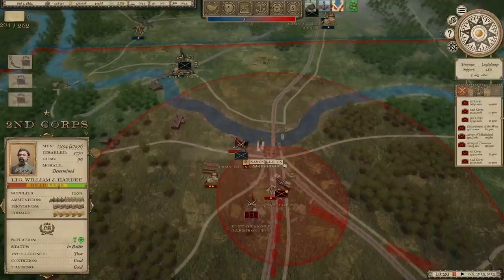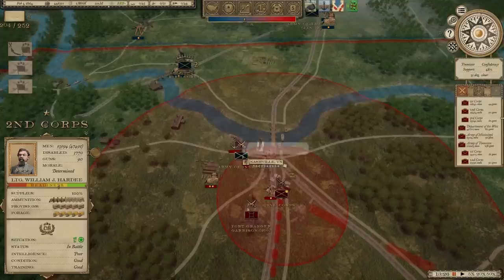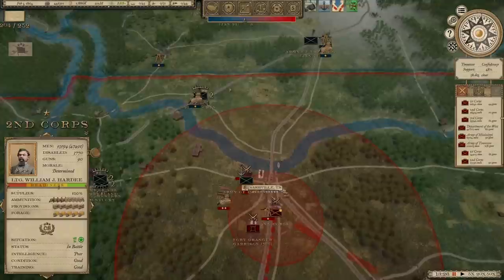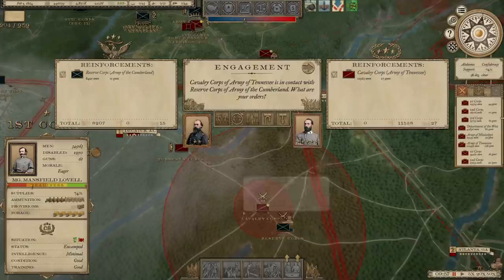We do still have 47,000 men there under Hardy. The Army of Indiana is right here, but he doesn't have any corps — that's just an Army headquarters. Department of South Carolina, Georgia, and Florida preparing siege. So there's a lot going on right now. We're going to have ourselves a small battle here that could have major consequences, because this is a Union force that's pretty deep in our own territory right now. It's Gordon Granger versus Joe Wheeler, and we've got a little bit of a man advantage.